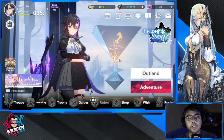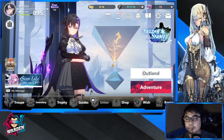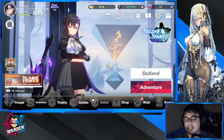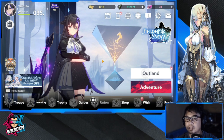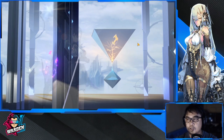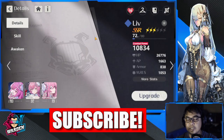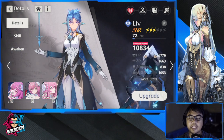Hey everyone, welcome to Hegan Eruthil. It is now time for Liv's build guide. I've seen a lot of requests for this since she's been featured — she's actually being featured now on their Facebook page. So let us move on to Liv, who is now ascended and at level 72 for me.